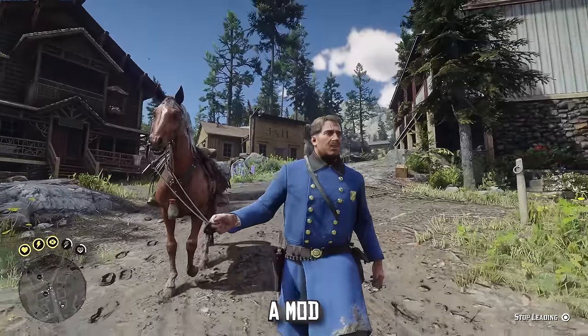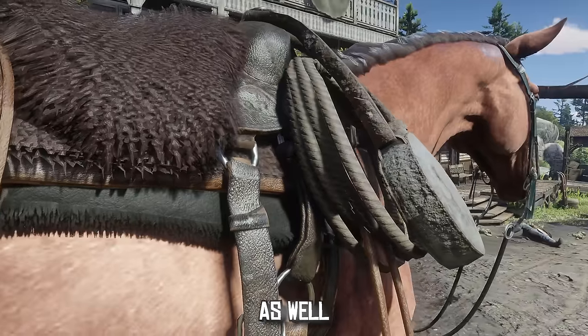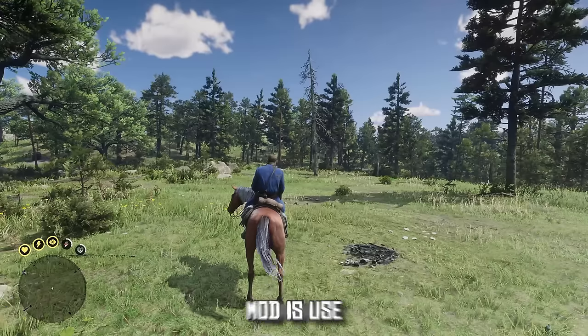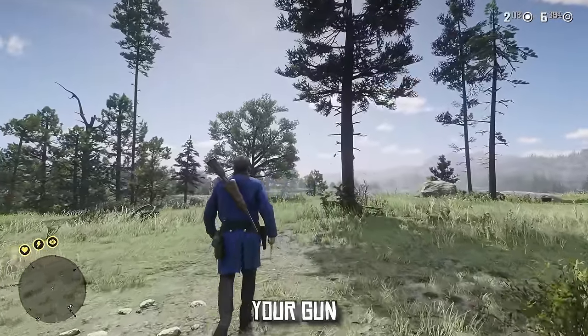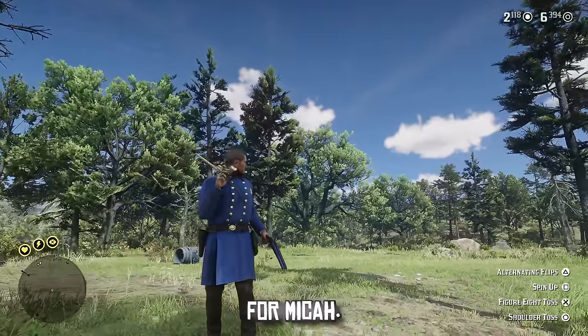Next we have a mod called Horse Lowdown, and this mod adds a sleek holster as well as a lasso and canteen to your horse, so now you can cruise around on your horse in some style. The next mod is Use Weapons in Camp, and this is basically for story mode — it allows you to take out your gun even if you're with Dutch back at camp, just in case you wanted some justice for Micah.